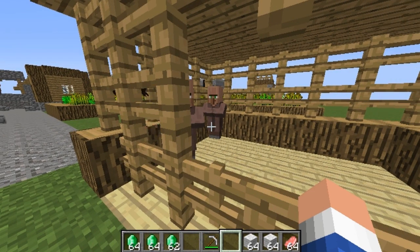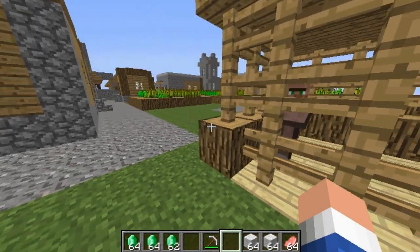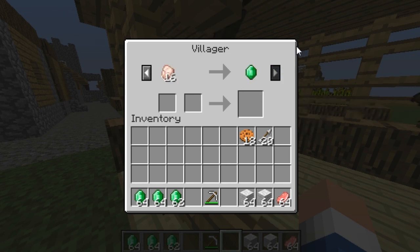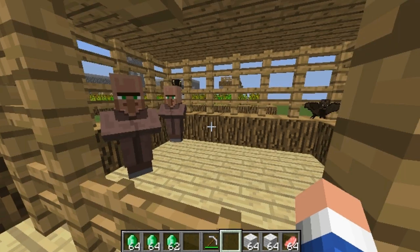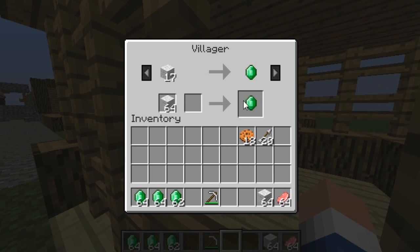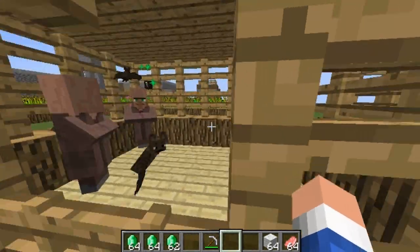It goes on about three to six trades — that's what I've seen so far. The more you trade with them, the better offers you're going to get. I went from cookies to arrows, which is better, and getting an emerald for chicken is a good deal if you have a food farm. Getting wool for an emerald is also a great deal if you have a bunch of sheep, since you can farm them for tons of emeralds.